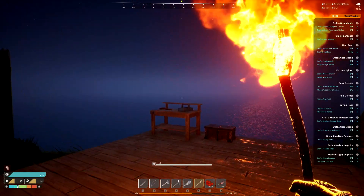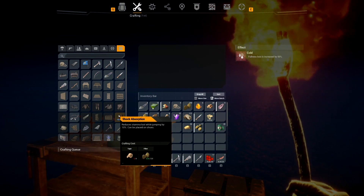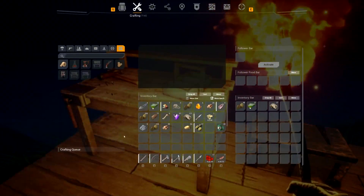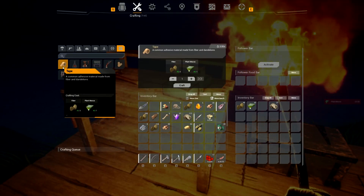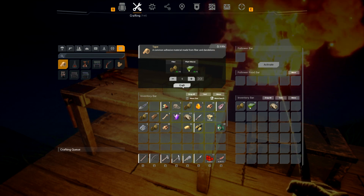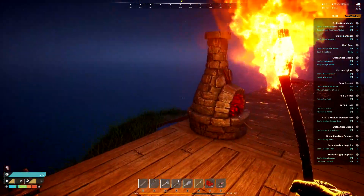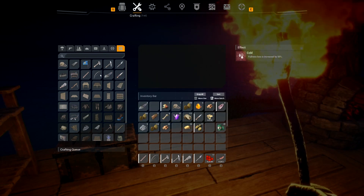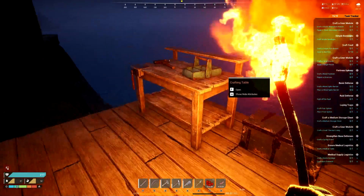Shock absorption module — I need four tape. Put those in there, so we've got the tape going. Let's go ahead and craft a simple bandage. I'm going to require another tape.